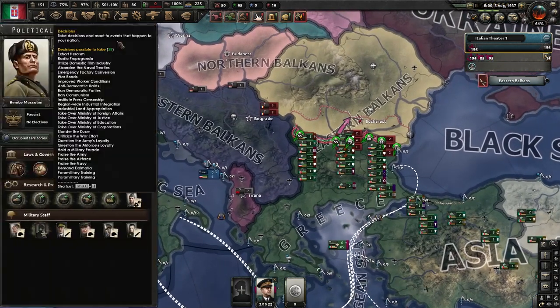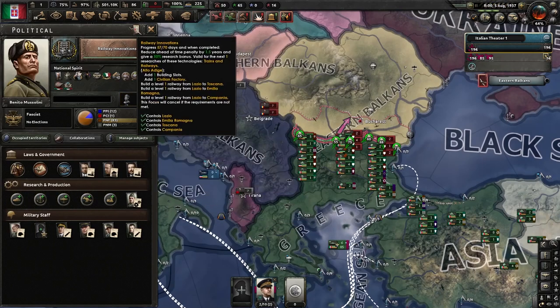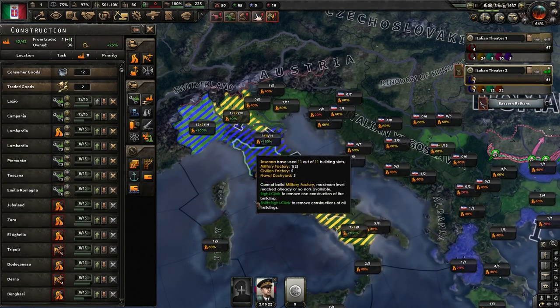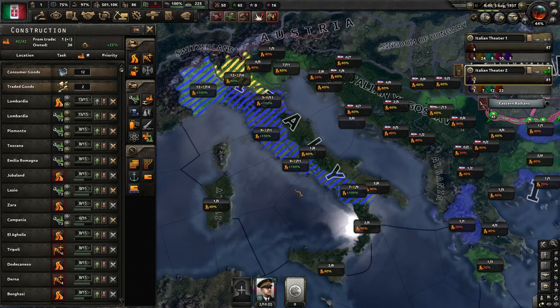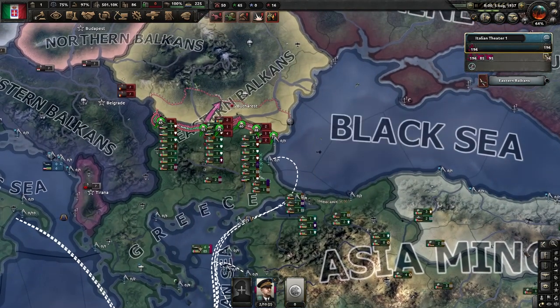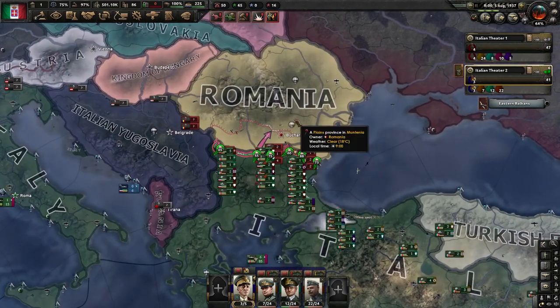We also got enough political power so we can get our war industry law. Let's give a quick look at the buildings — everything is fine but we have some free slots, so let's start building more. Now we are getting ready for the last part of our Balkan wars, which is the invasion of Romania.